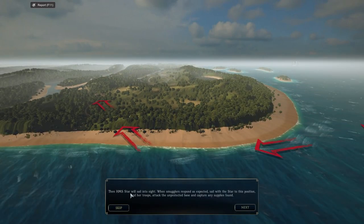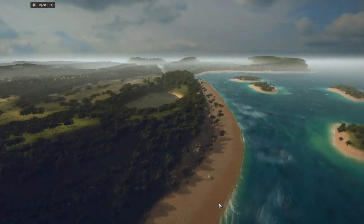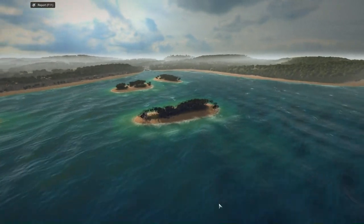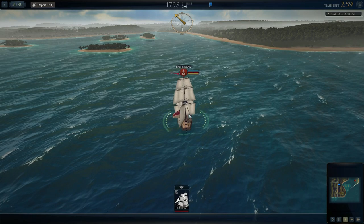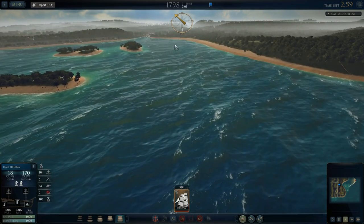When the smugglers respond as expected, sail the Star into position, land her troops, attack the unprotected base, and capture any supplies. The operation needs a successful combination of discipline, speed, and timing. Make haste, Captain — land your troops, join with the settlers, and attack the outpost. Let's begin. We'll sail our ship down here and anchor.